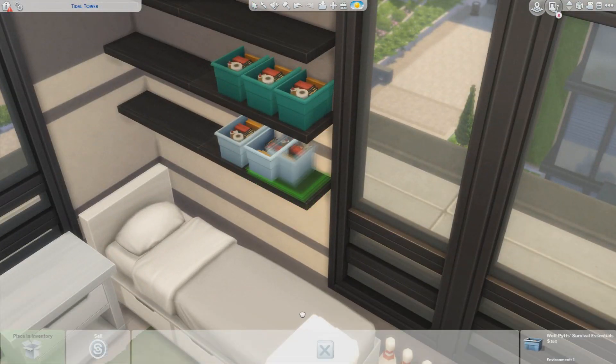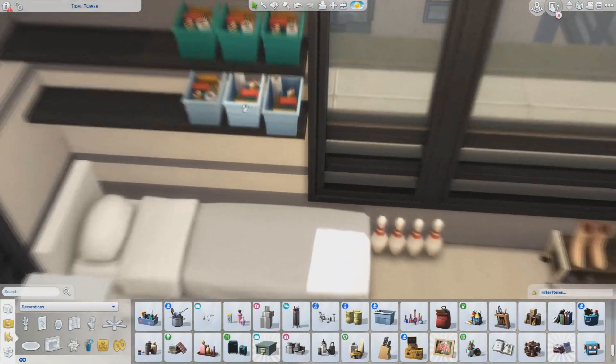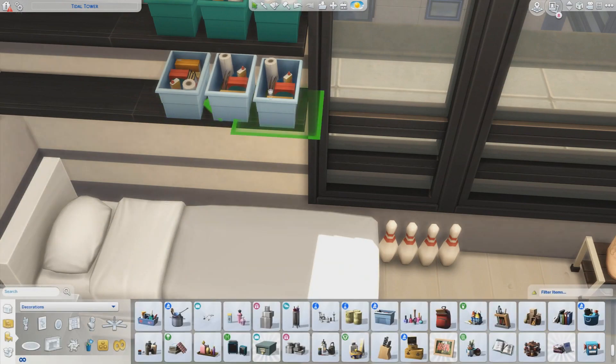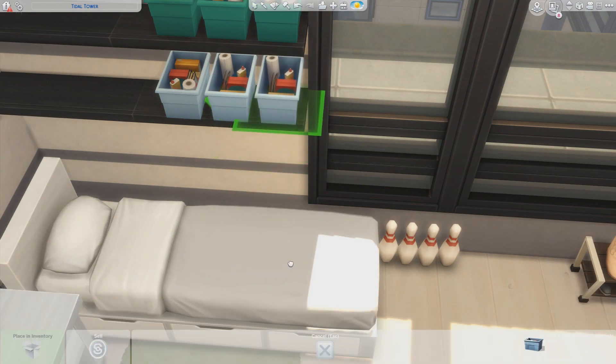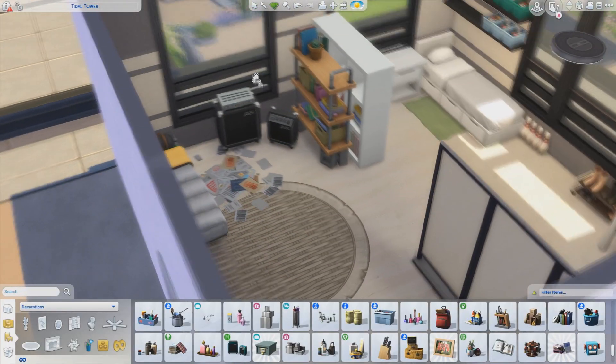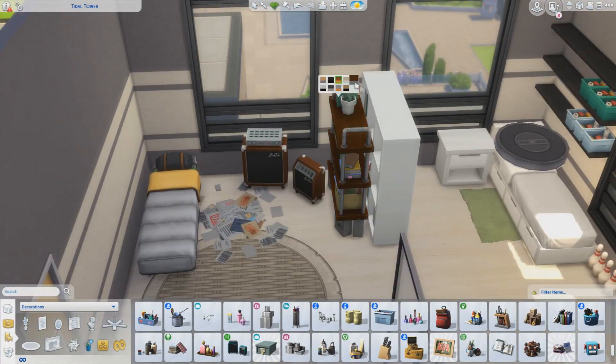So yeah, that's just the little thing I came up with. In the end, I basically made the OCD person's room super organized. I put most things in groups of three next to each other with the same colors. And then for the messy person, I just made it super messy.